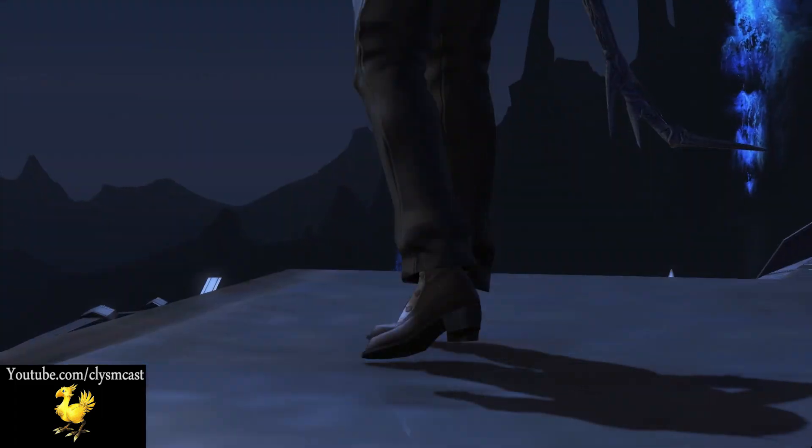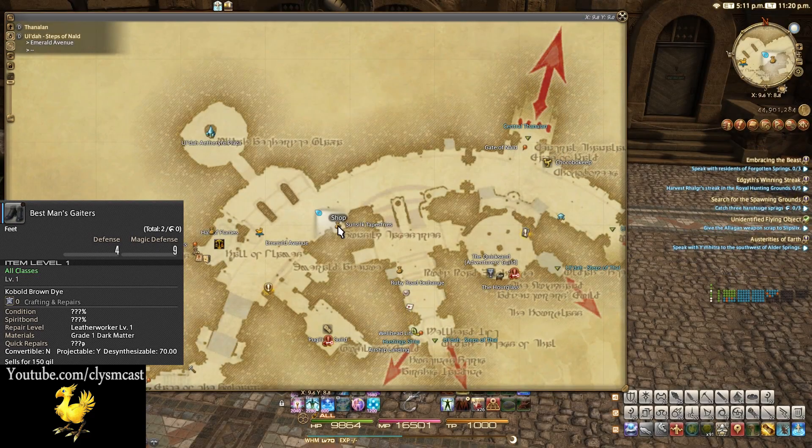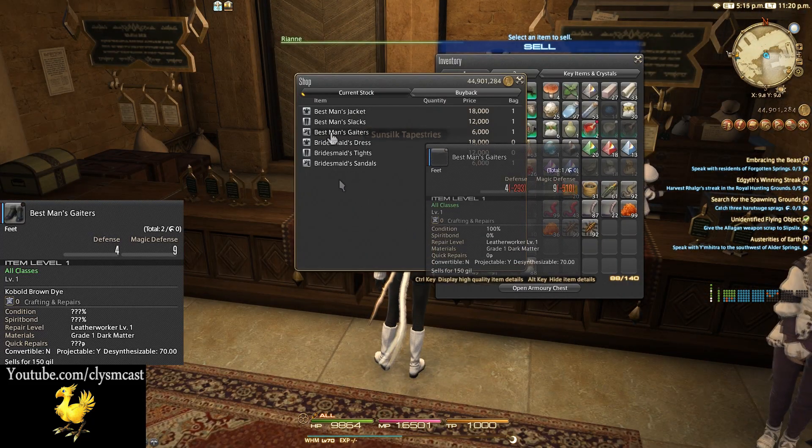And finally, the shoes are the Best Man's Gaiters. These can be obtained from an NPC tailor shop very close to the Aetheryte in Ul'dah Steps of Nald, shown here on screen. These are dyed kobold brown in this example.